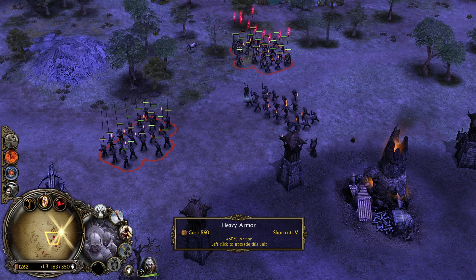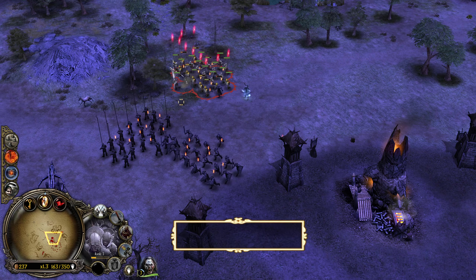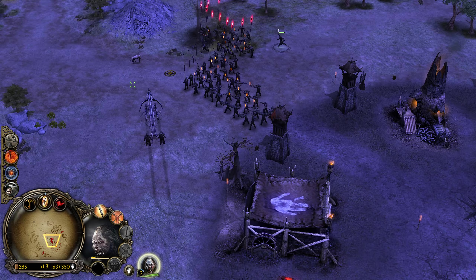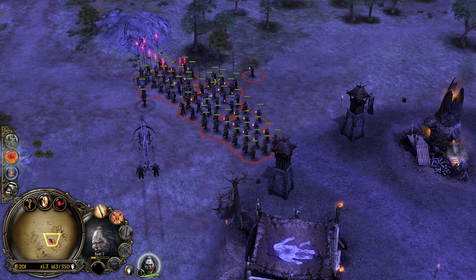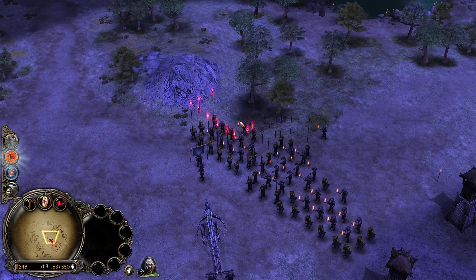Do we grab heavy armor now? Yeah, I think so. We destroyed the reinforcing Rohan army. I want more pikes and more crossbows. The way I see it, pikes are pretty decent against infantry and cavalry, but the Uruk-hai cannot face off against cavalry — and that's mostly what we're gonna be facing when it comes to Rohan.